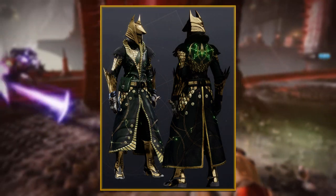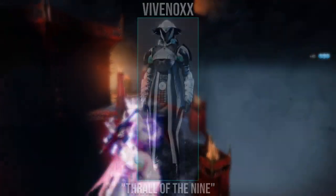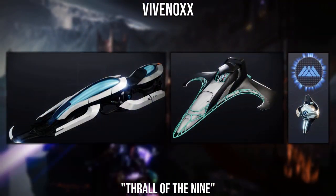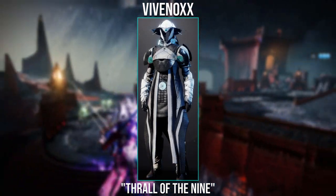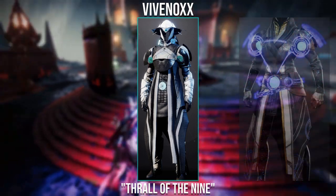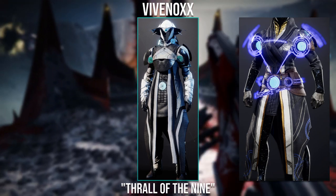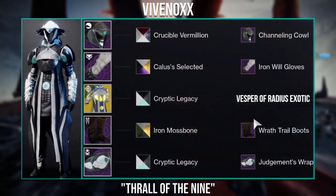Congratulations to Notanuba on winning and getting your first title. Now moving on to the second submission winner, it goes to Vivanox with the Thral of the Nine. This is an incredible use of the Vesper Radius Exotic. They've also paired a Ghost Shell, Ship and Sparrow which all fit the theme perfectly, and this is honestly the best use of this exotic that I've seen in fashion in a very long time. I see a lot more people go with the ornament for this, which has really cool glows, and that could also work here, although they managed to work with the normal look, which I'd arguably say is much harder to work with.